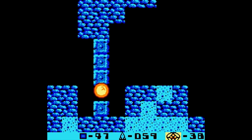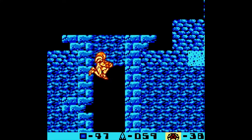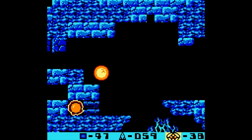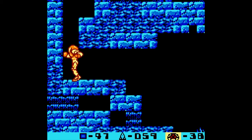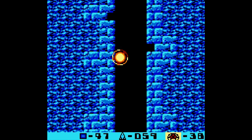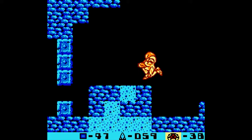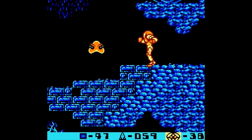Dang it. And whoa, we're falling! How are we going to get out? With this — Spider Ball. This will allow you to climb up the walls. Just press down again while you're in Morph Ball form and you'll climb your way out. We're going to be using Spider Ball for a while.